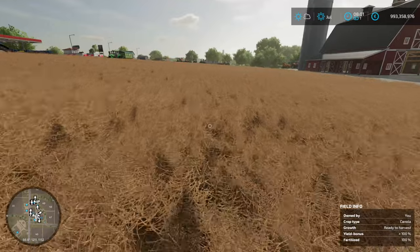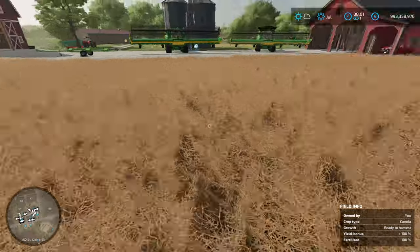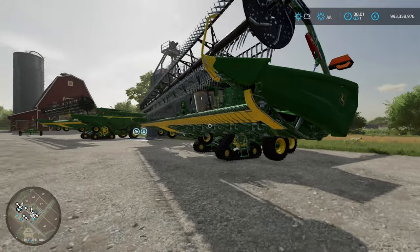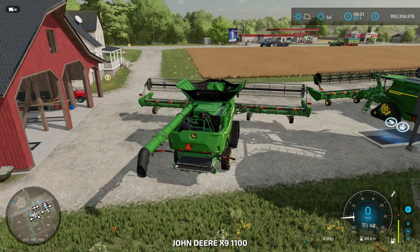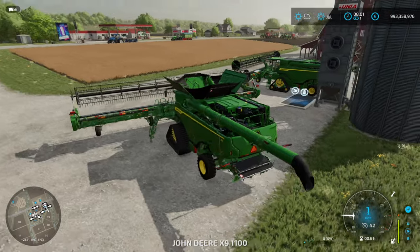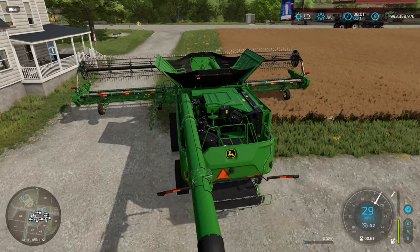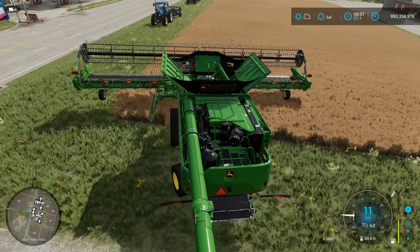We're back. This time we're harvesting with the broken-down combine on the canola field at 100% yield bonus. I went in and double-checked to see if I could break this combine any further - it was sitting at 1% - and with a little bit of work, we got it down to zero. Wow, is that combine not worth much once it's down to zero percent. So this combine is as broken as it can get.